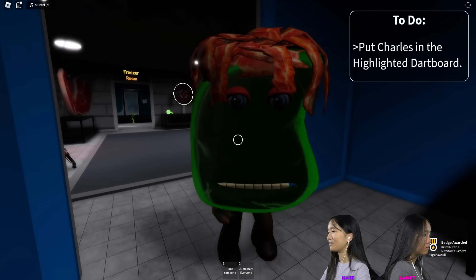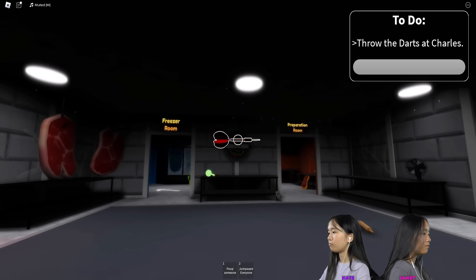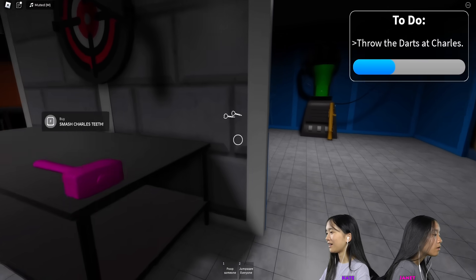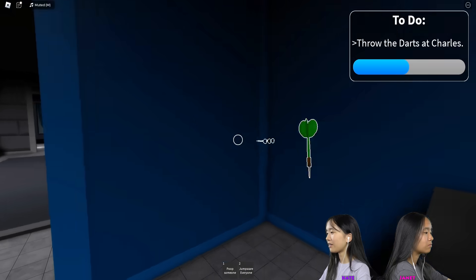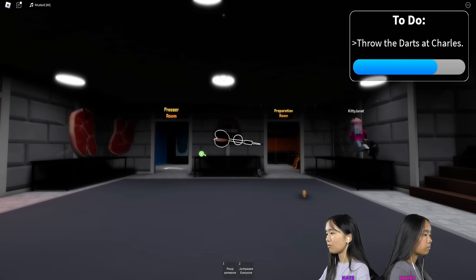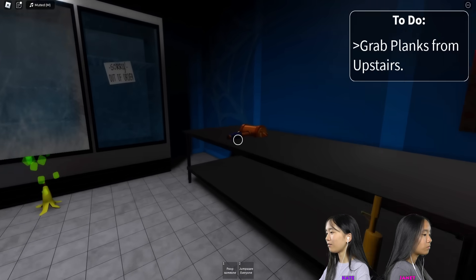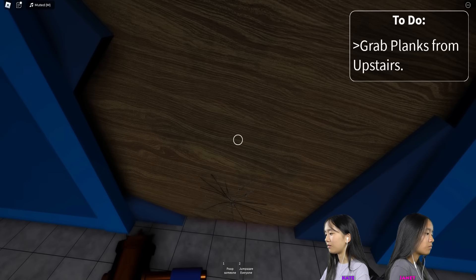Put Charles in the highlighted dart board. Oh, that's what the darts are for. There we go. Why are we so mean to them? Throw darts, Kate. Ready? You first. Boom! I did it! Can you see where you hit them? You can barely see them. That was definitely a bullseye, guys. Okay, three more here. Two more. One more. Boom. Perfect. Let's see how we did. We did pretty bad. I think all the bottom ones are mine. Can I still grab this copper hammer? I want to try to use it on the wall. Nothing happened. Good thought.